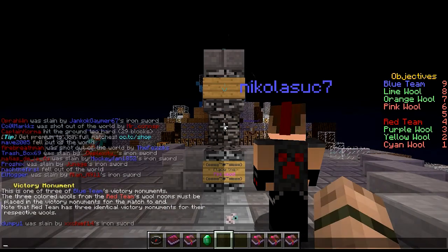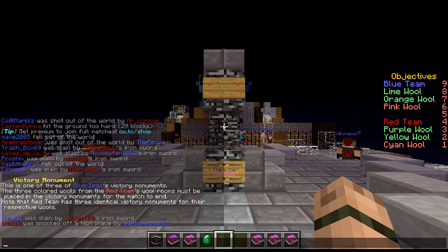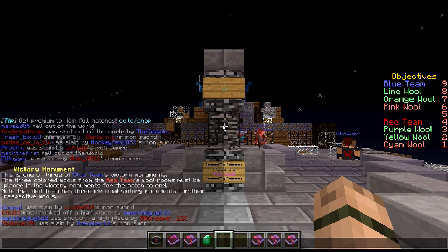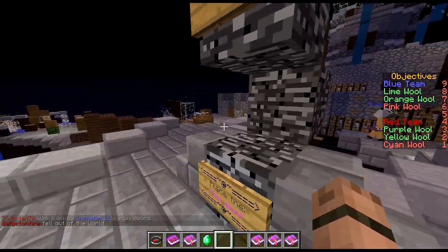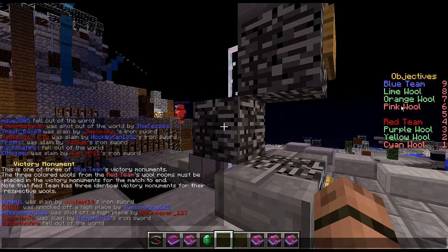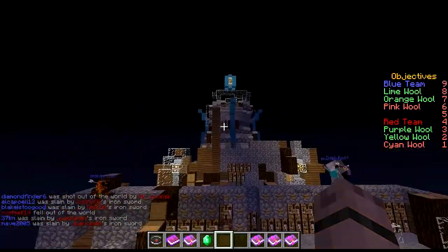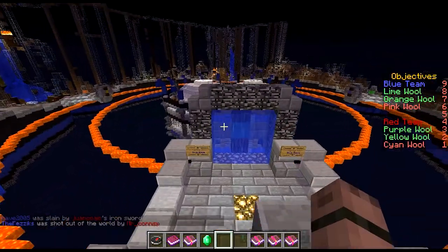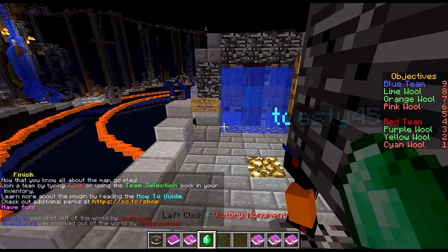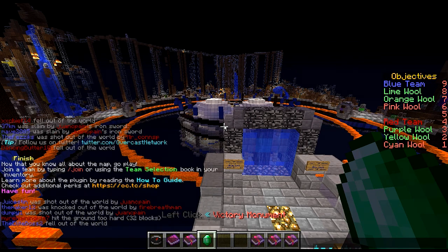Let's take a look at the Victory Monument. This is one of the three blue team victory monuments. The three colored wools from the red team's wool rooms must be placed in the victory monuments for the match to end. Note that the red team has three identical victory monuments for their respective wools. So when you grab the pink wool and run it back, you just right-click and place it right there, and it'll automatically show that you've captured the pink wool. This is the blue team's wool room, one of them. Now that you know all about the map, go play! Join a team by typing slash join or using the team selection book in your inventory. Learn more about the plugin by reading the how-to guide. Check out additional perks at oc.tc/shop. Have fun.